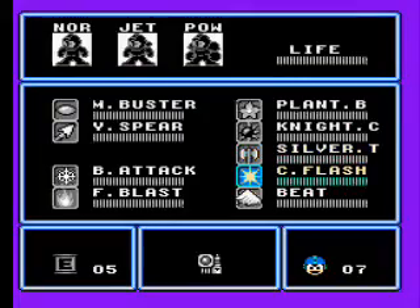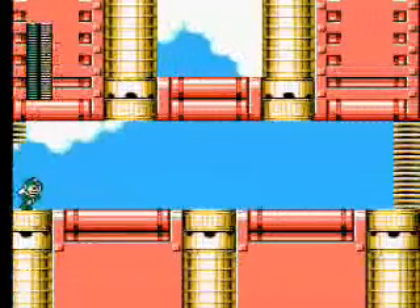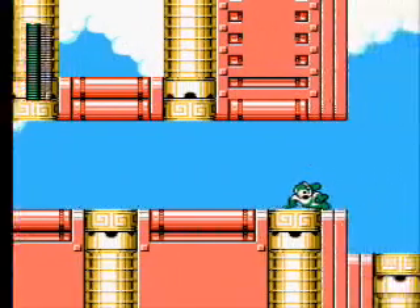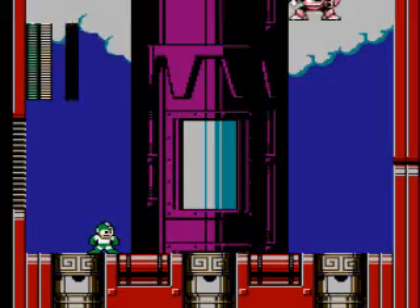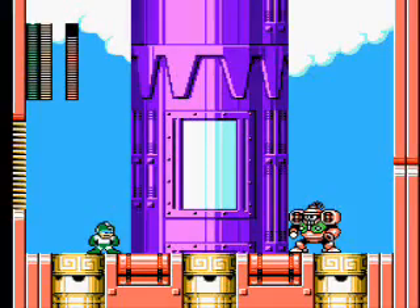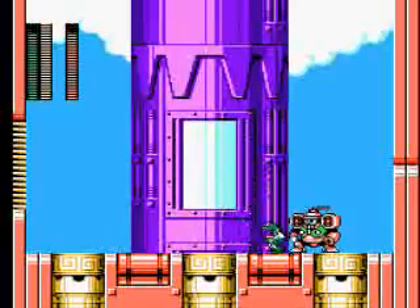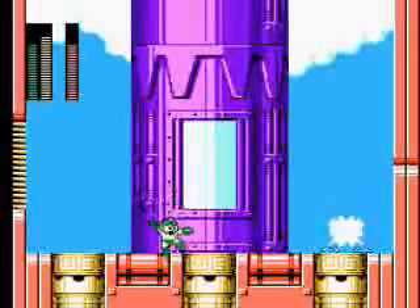Go through this door and we'll be at the boss. You know the weakness is the Centaur Flash, right? Well, it is. So Mega Man will turn green, then slide through here and open the door. Here is Wind Man with his propellers on the back. You want to use the Centaur Flash, because every time you use it, it will do the same damage exactly as how much it decreases the Centaur Flash. Does that make sense? Just look at how many times I have to use it.